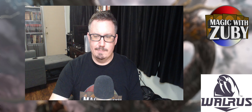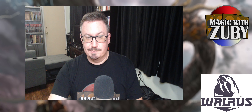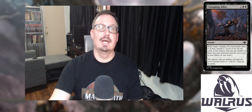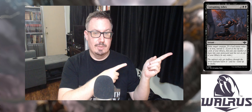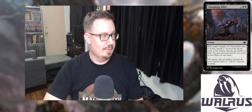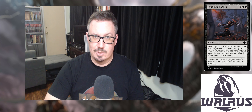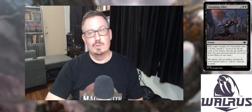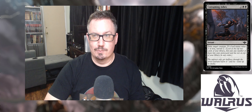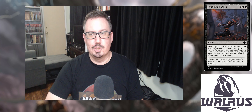Let's get into my top five commons of Outlaws of Thunder Junction. If you're looking at the video, you'll notice the card has shown up on the top right. The first one is Consuming Ashes, for two and double black. It is an instant: exile target creature; if it had mana value three or less, Surveil two.